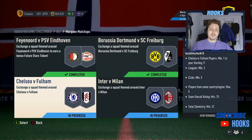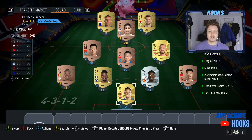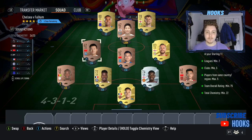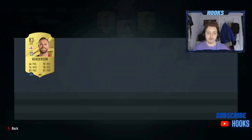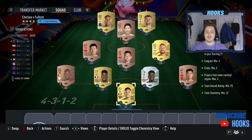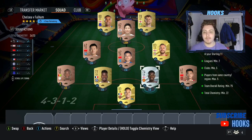Next up guys we've got Chelsea vs Fulham. This is for a Jumbo Premium Gold pack, so a little bit of a better SBC here. As you can see again I've managed to fit 5 bronzes and a silver into this squad. We've got an 83 Jordan Henderson who is still the same price as rares — he's like a thousand coins which bumps the rating super high. Instead of having to buy 3 or 4 extra golds we get 183 and we managed to fit a bunch of bronzes in there.